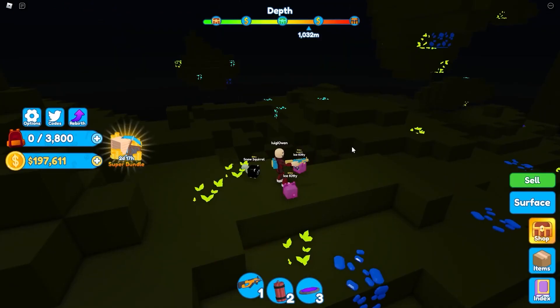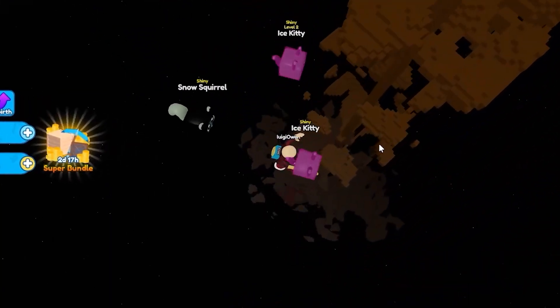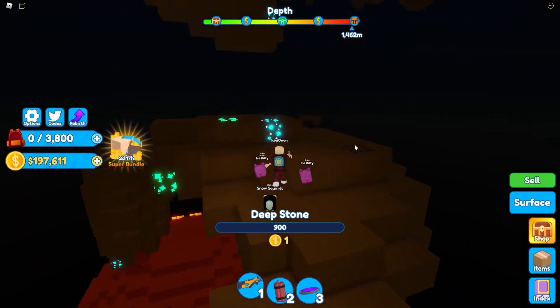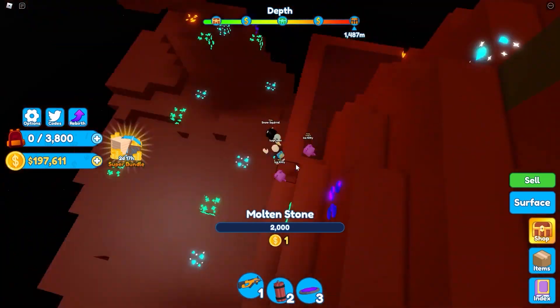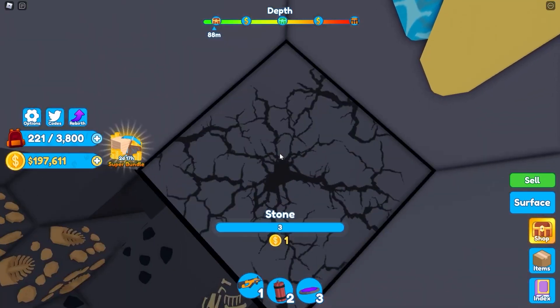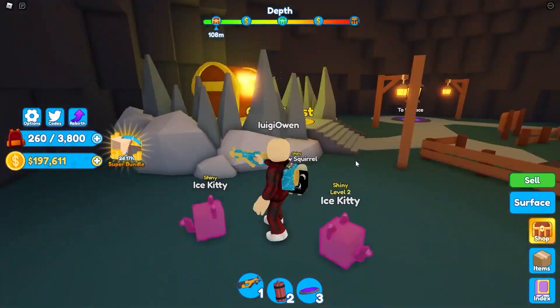Number 2: Endless Mining Simulator. Unlike other clicker games, this one has your character swinging his pickaxe each time you click. Collect coins from rocks, then use them to buy abilities and upgrades to your pickaxe to become a one-man mining crew, or take it easy and hire miners controlled by AI. Each miner follows your upgrades, so expect a large army of miners able to get anything at your command.